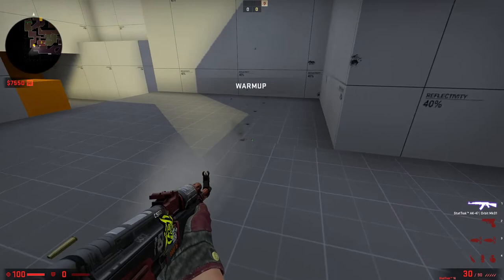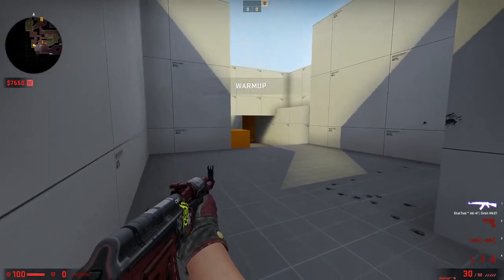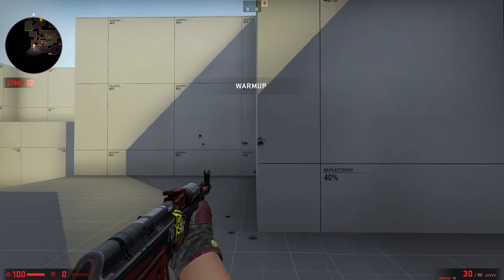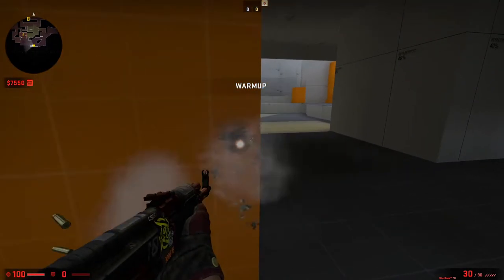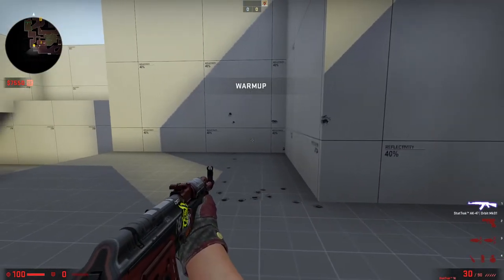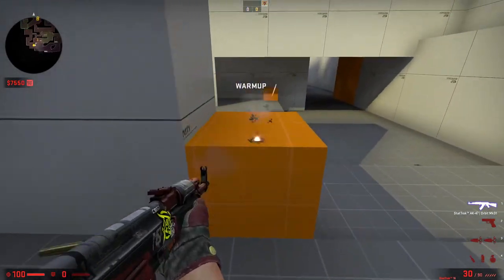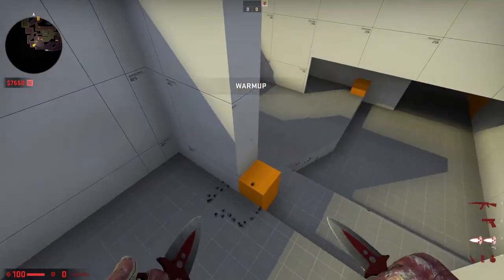Right now you can't clear that angle without peeking from here, doing like this, and then you're very exposed. If you want to clear that angle from there you have to be hidden from this angle here. But I want that angle to be a thing, so maybe just keep it in and move this wall to here. Then maybe with this box you could do the same treatment as in B main T side.